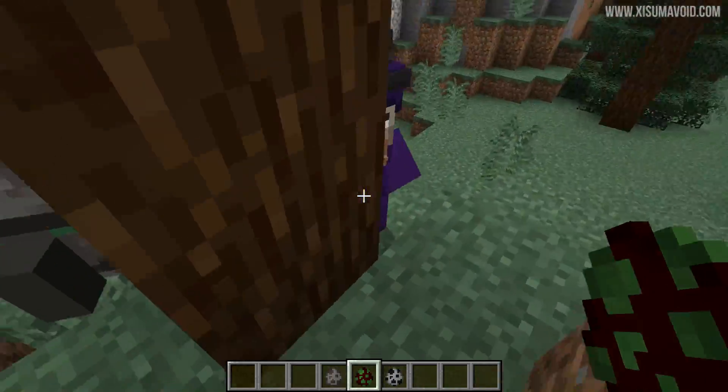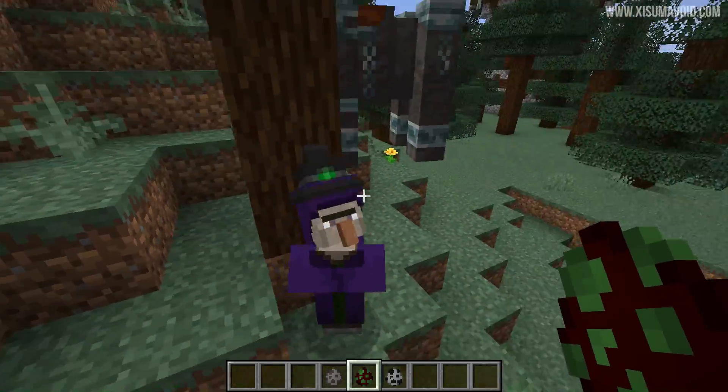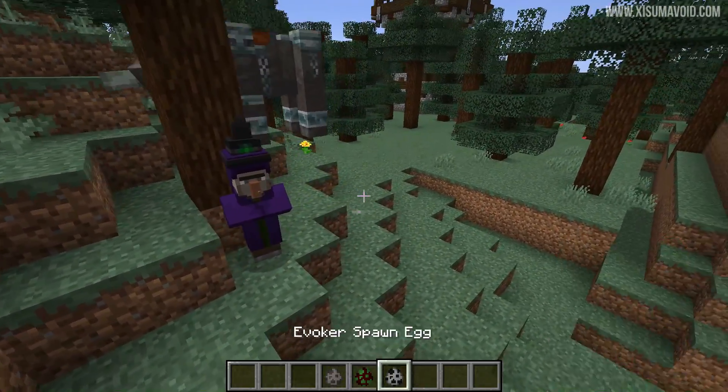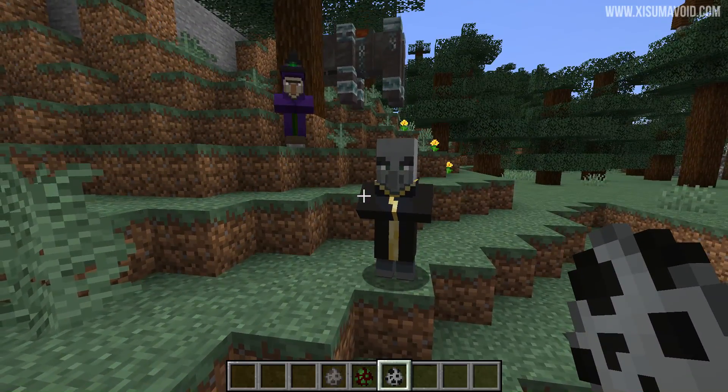Witches will arrive at the fourth wave, and unbeknownst to me the witch has a new skin - look at that, she is wearing a hood. Oh that is really cool, I like that, that is awesome. And then we have the evoker as well, who will appear on the final tenth wave.